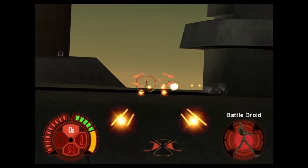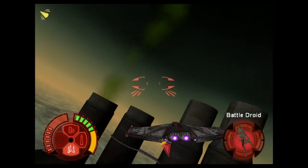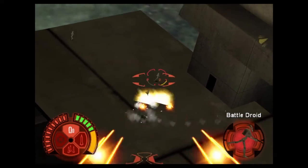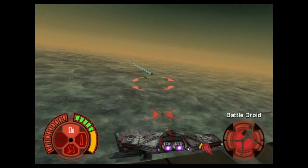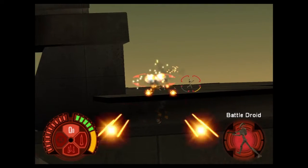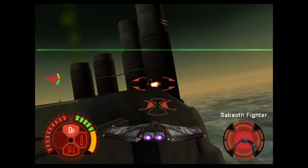Intruder detected. Sensors picking up multiple hostiles. Saboath fighters moving on opposition. Nim, clear off the landing path. Enemy in range. Activate Red Command. Okay Sixer, the landing pad is clear. Copy that Nim, I'm heading to the landing pad now.